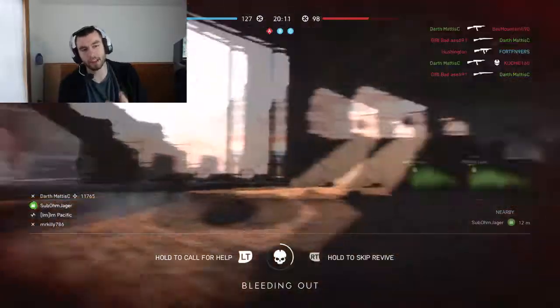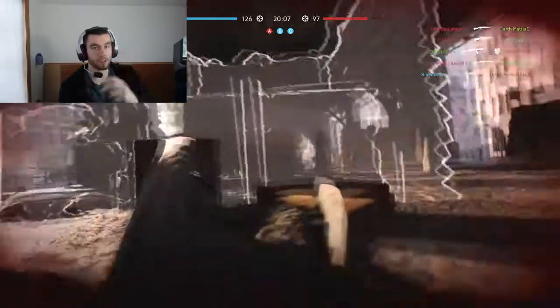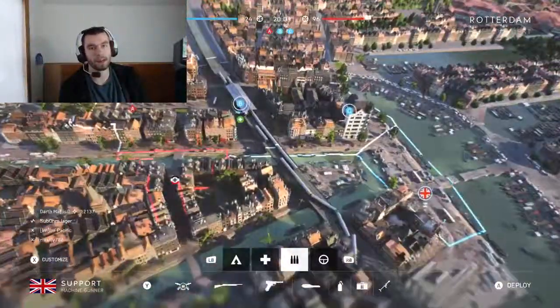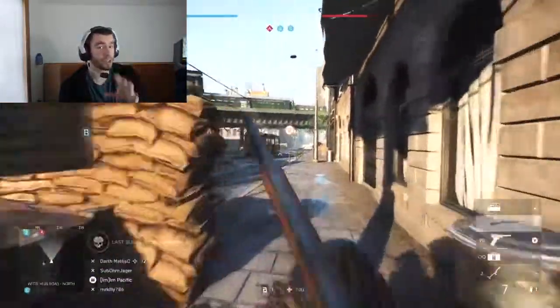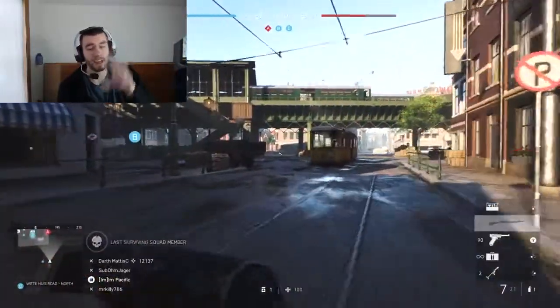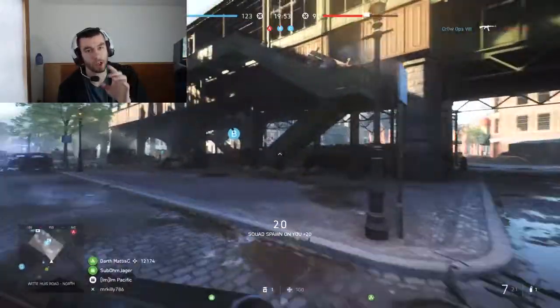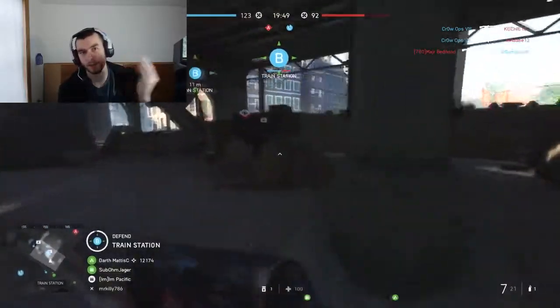The shotgun is basically used to push. You use it to push, to secure small enclosed areas, take out a couple enemies behind cover. Since you're close to cover — and this is what a lot of people don't realize — if you're close to a piece of cover, like touching a car, you can run around it a lot faster than if you're 5 or 10 meters away.